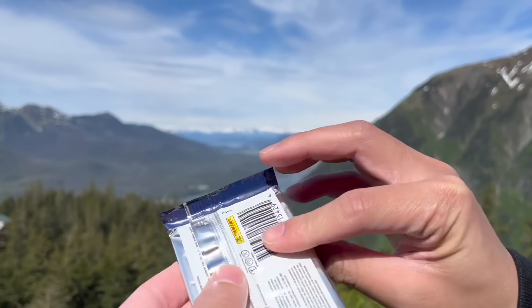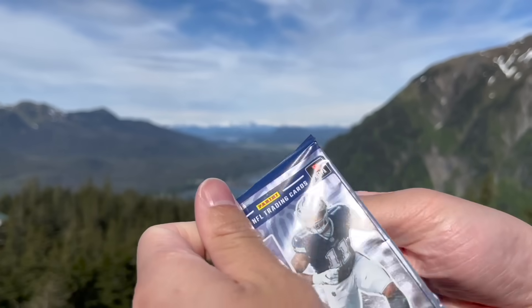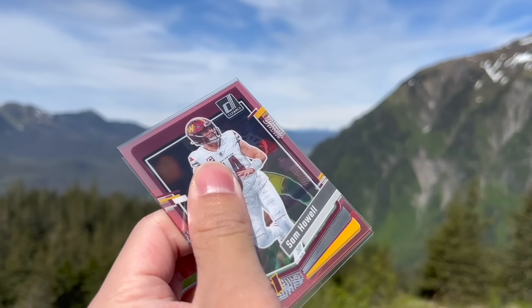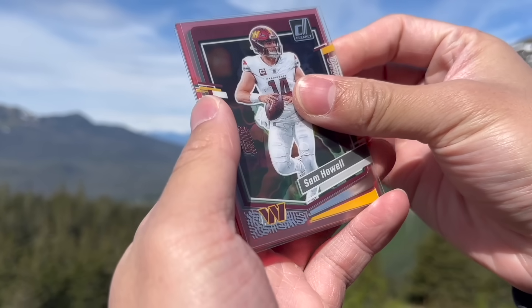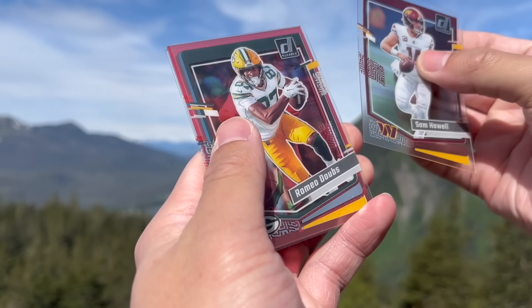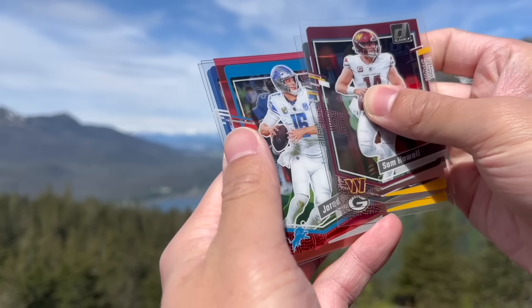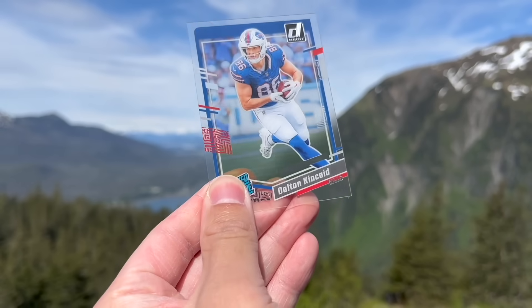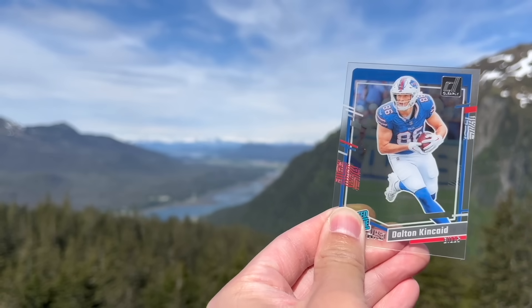Clearly Diamond is up next. These cards are actually awesome for this because we can see right through them, so the view is not blocked. I see some numbered action coming up — Sam Howell. I am heavily invested in him; it's not looking too great right now, but we'll see. Jared Goff to 249. Tommy DeVito. And a clear shot of Kincaid with the mountains in the back — that's actually pretty cool.